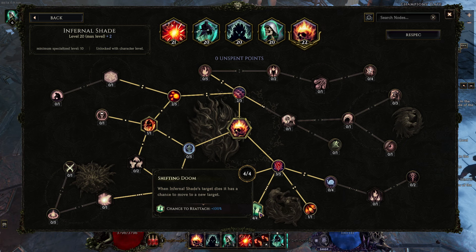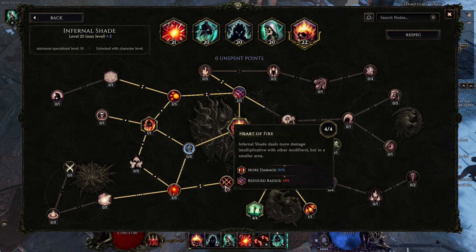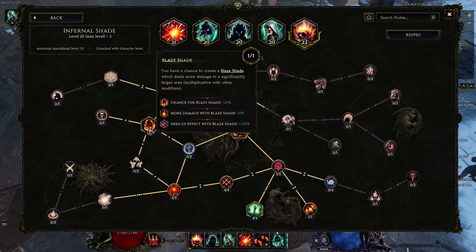That's essential because we're building up big Infernal Shades — we don't want to lose them or lose our investment. More max shades is also very good because they will end up buffing each other. More damage, always good. To counteract the radius problem, we have increased radius on this side, then more radius and another more damage. Blaze Shade is kind of optional — it's nice when it happens because of that 200% area effect, and again more damage, but it's a chance thing.